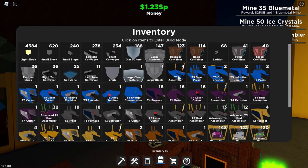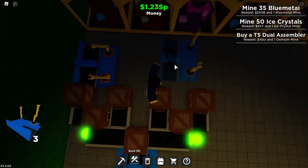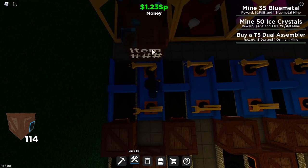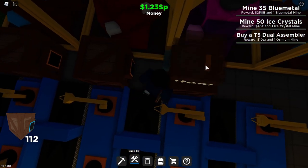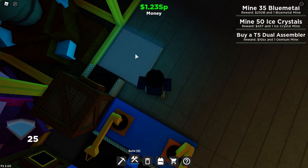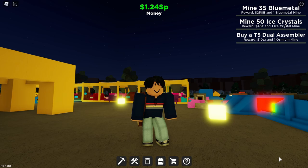Now get basic containers and place them right in front of the two short conveyors that you just placed. Then buy tier 5 assemblers and place them right in front of the basic containers: one, two, three, and four, just like that. Now get basic containers and place one right in front here where the arm is, another one right here, here, and here. Then get a short conveyor and place it as well.